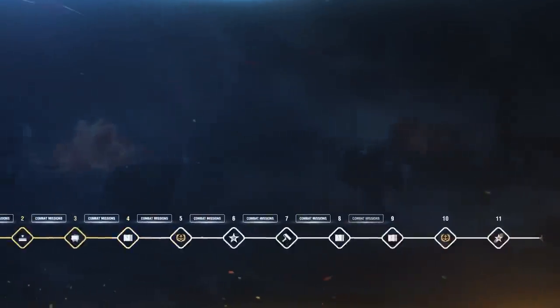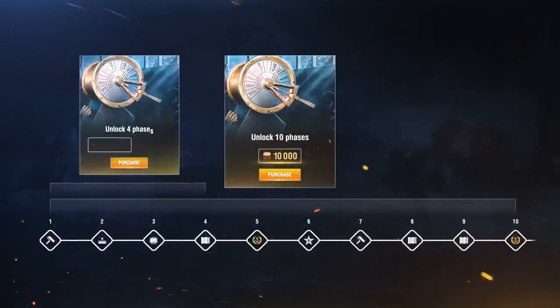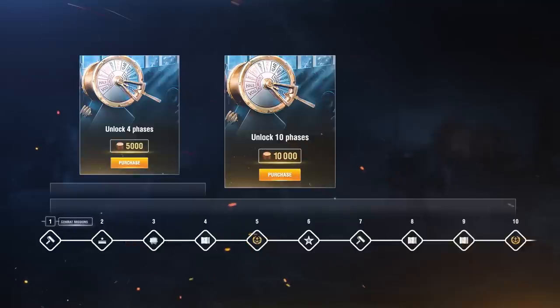There is one more option: purchasing starter packs. Ten phases for 10,000 doubloons, and four phases for 5,000 doubloons. Keep in mind that these starter packs are only available prior to the moment you close four construction phases via combat missions.